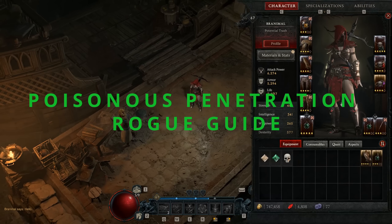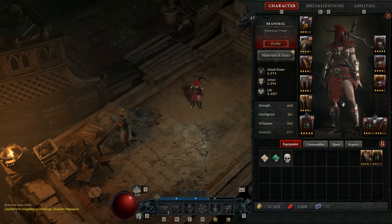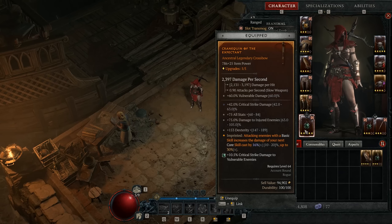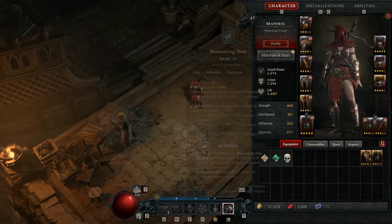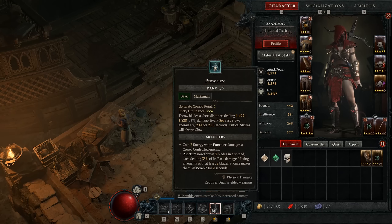Hey there, I'm coming at you with a penetrating shot rogue build. This is what I've migrated into after having been flurry for quite a while. I definitely think I prefer flurry as a playstyle — it's more akin to my WoW days — however I wanted to give penetrating shot a go and see what the fuss was about. The whole objective of this build is building up your combo points, your core skill damage, your precision stacks, and then releasing that with your penetrating shot.